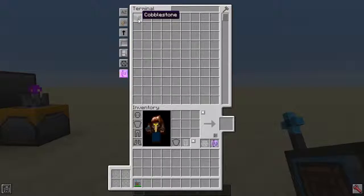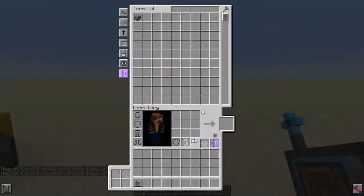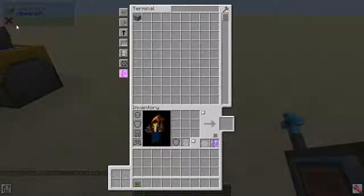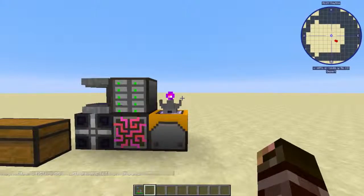You can also change the mode to 'extra items left on ground' so it just vacuums items in and you can't drop anything essentially. That's how the Magnet Card works — I do apologize for that, I do know how it works, I promise.